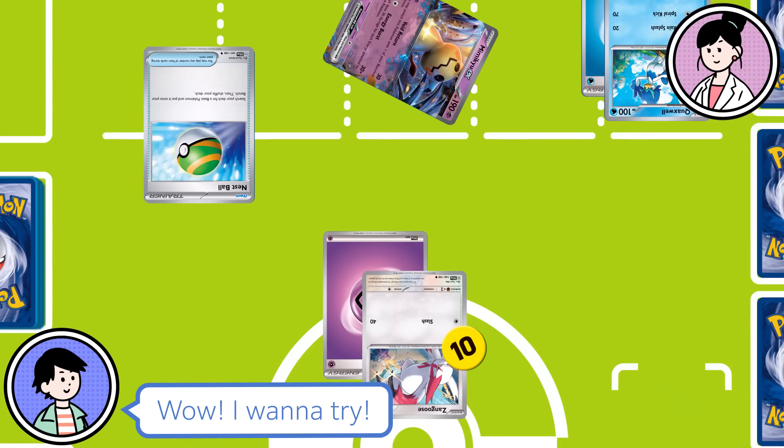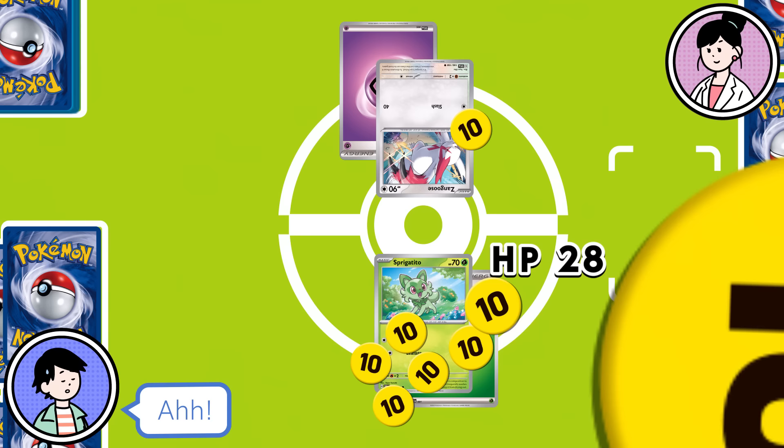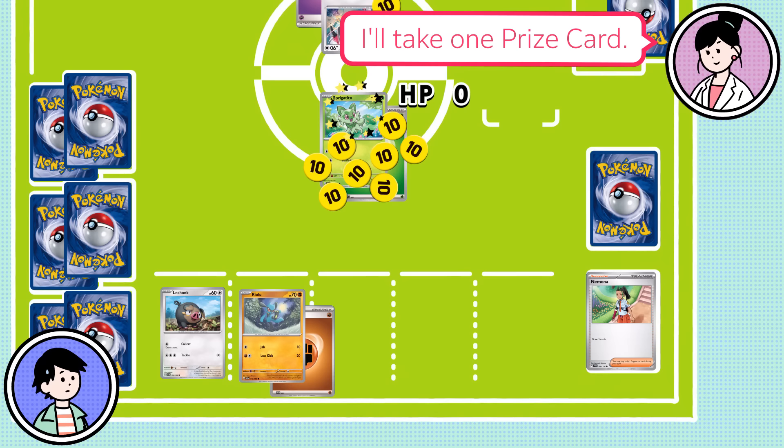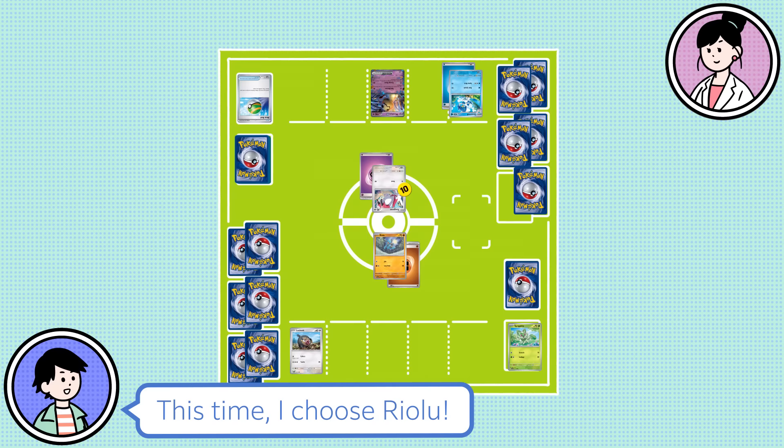Let's get back to the battle! Zangoose, use Slash! Sprigatito's HP fell to zero — when a Pokemon's HP drops to zero, it gets knocked out! Since I knocked out Sprigatito, I'll take one prize card! When the Pokemon in the active spot is knocked out, it gets discarded along with all attached cards, and you'll pick another from the bench to place in the active spot. This time I choose Riolu!